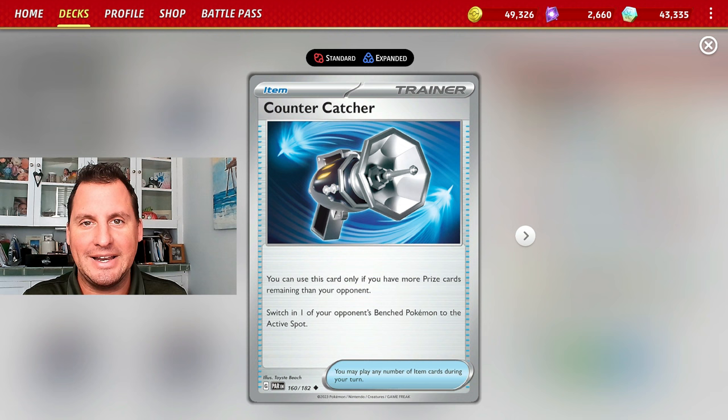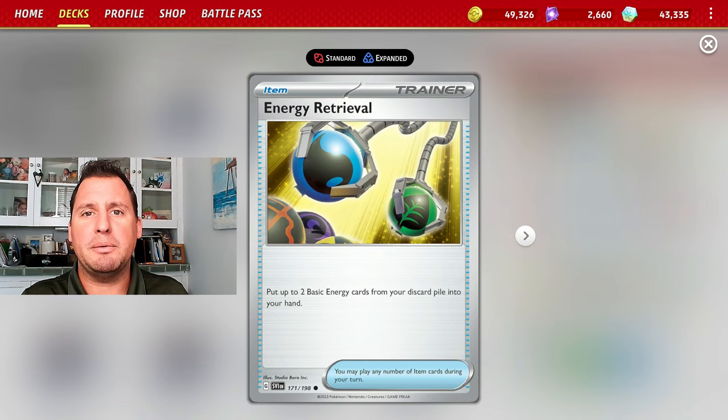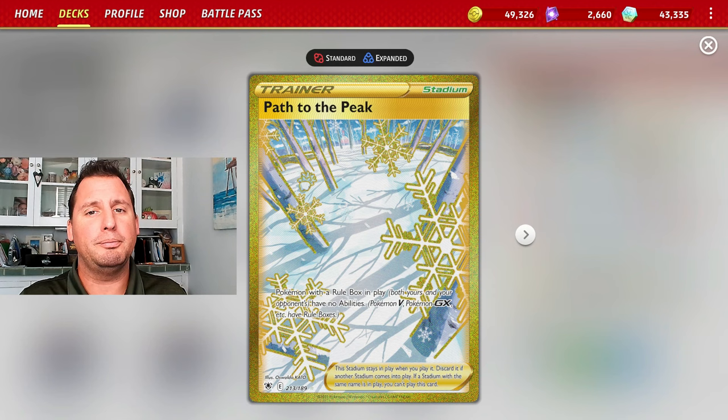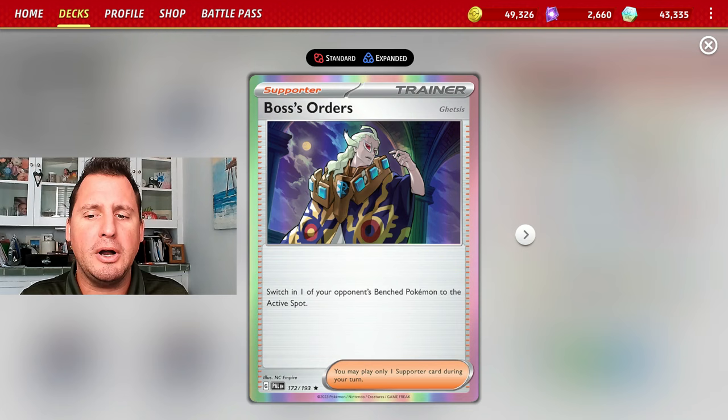To get energy in our hand we use Earthen Vessel, and we'll be discarding a lot of energy between Radiant Greninja and Galasspod's attack, so we play four copies of Energy Retrieval to get it right back. Our only ability blocked by Path to the Peak is Greninja's, so we play two Path to the Peak — just make sure you don't need Greninja at that time.